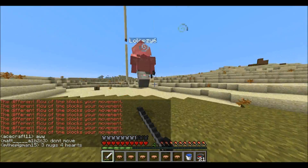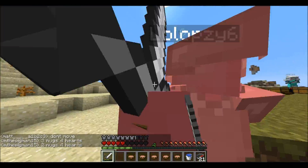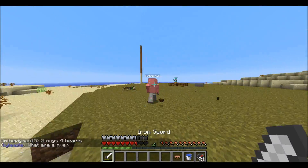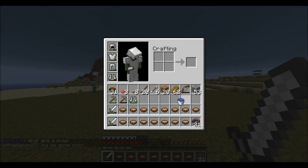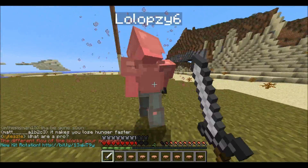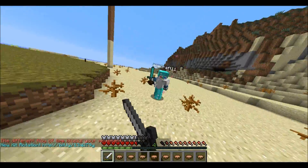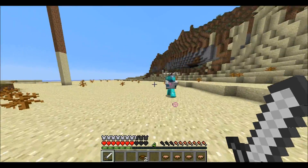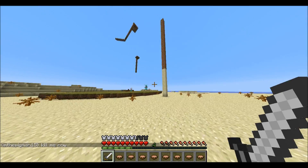One guy throws a splash potion of healing at me — he was actually a pretty good PvP-er. He put on speed so it was really hard to aim because he was just strafing like crazy. While we're fighting, Acecraft decides to loot the feast and time lords the other guy. I try hitting him while he can't move, but I'm not sure if hitting a time-lorded player lets them move again — I don't really play time lord much. He kangaroos away and the other guy has regen on now, but he runs away so I refill my stew and head back to the feast.